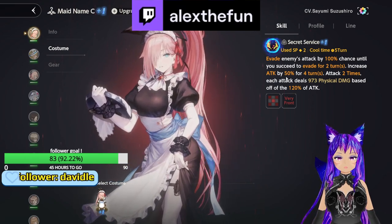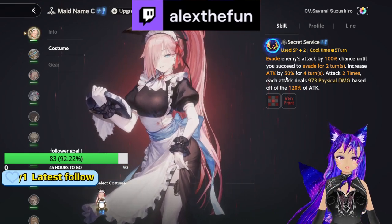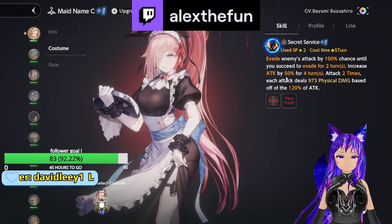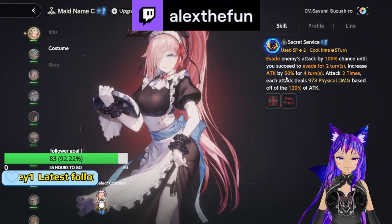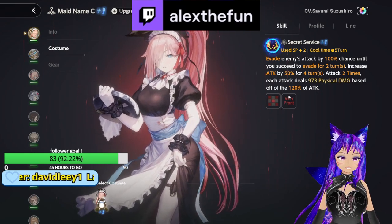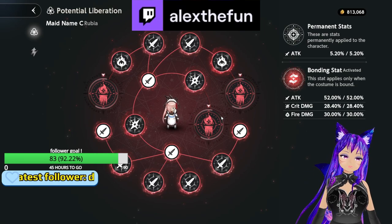As you can see, I got Rubia plus one — I just got another copy of her recently. She will evade two times at 100%, which is already better than the base version. As you can see, she has an X-shaped skill, which means she does a decent amount of area damage. Now let's go check her potential liberation.